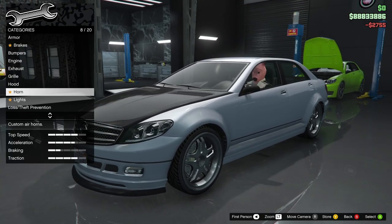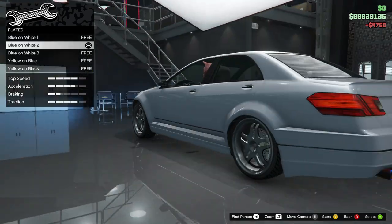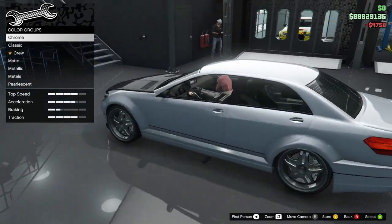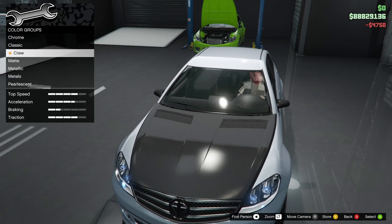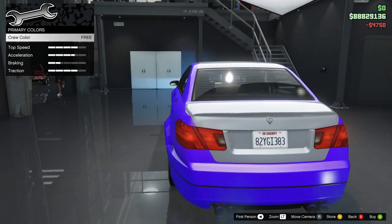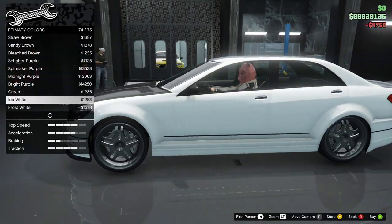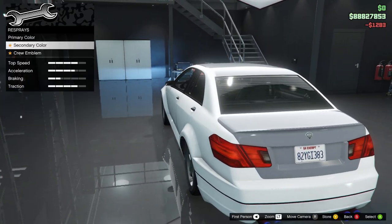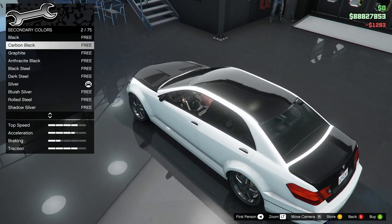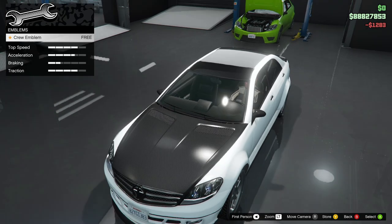We'll go for a vented hood — carbon vented. I never really go for this sort of stuff so I'm going to do a slightly different build. I'm going to go for SA Exempt plate like I always do, and I also need to pick up a plate for my Vapid Bullet. We're going to go with white for this and match the bonnet with black — yeah, that looks good, that looks really nice.